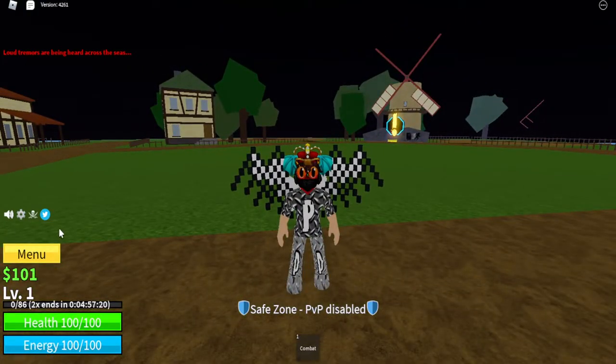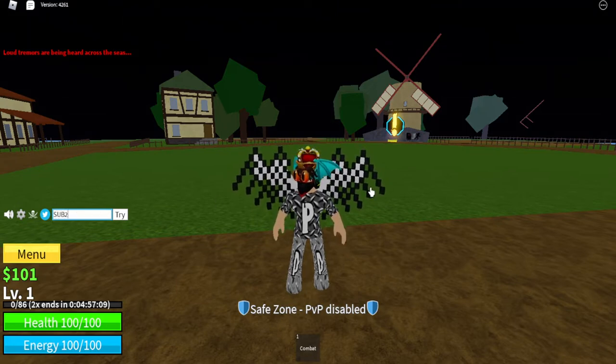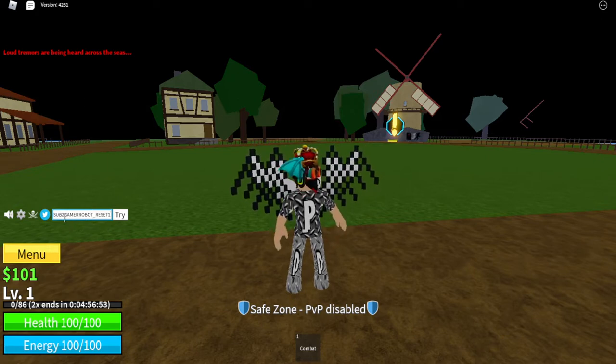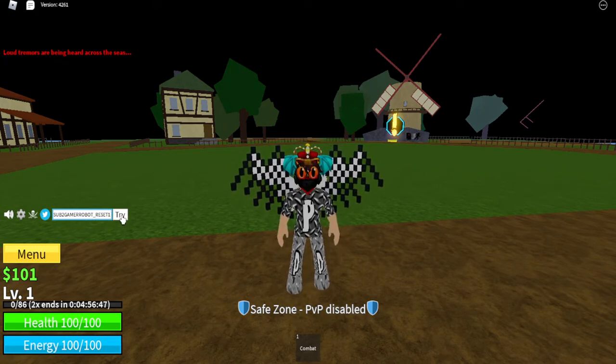The new update for Blox Fruits is called C3 — I don't play this game so I'm not exactly sure what that means. The first code is: SUB2GAMERROBOT_RESET1 — all letters are capitalized. When you use that you get a free reset, which is pretty cool. I've already redeemed it so it says 'already redeemed.'